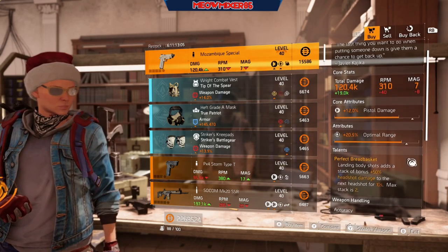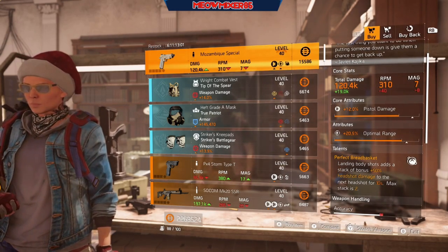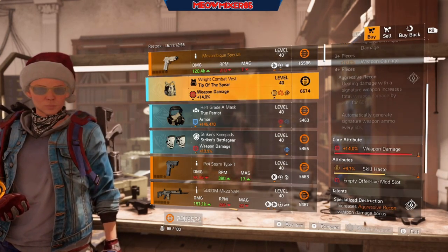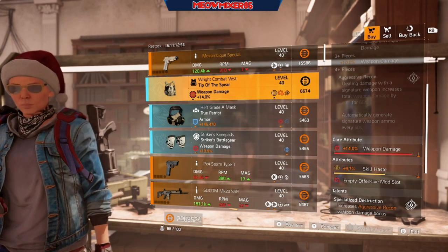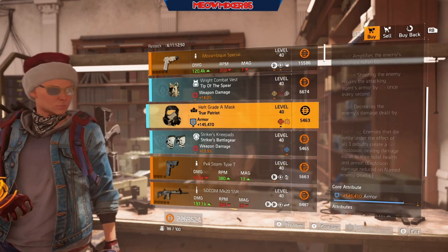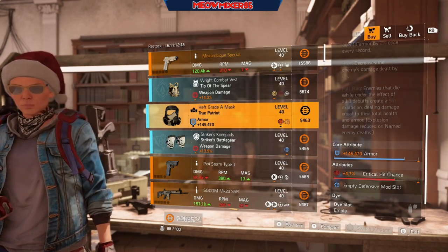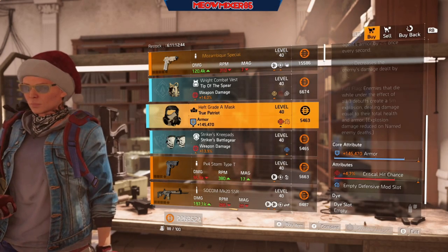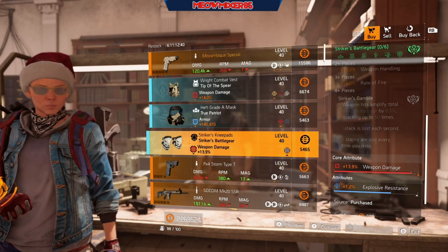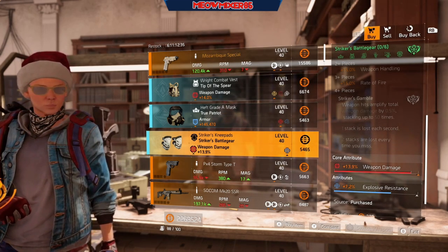We have a Mozambique Special here with 12 pistol damage, 20.5 optimal range, and Perfect Breadbasket. A Tip of the Spear chest piece with 14 weapon damage and 9.7 skill haste. A True Patriot mask with 470 armor and 4.7 crit chance.